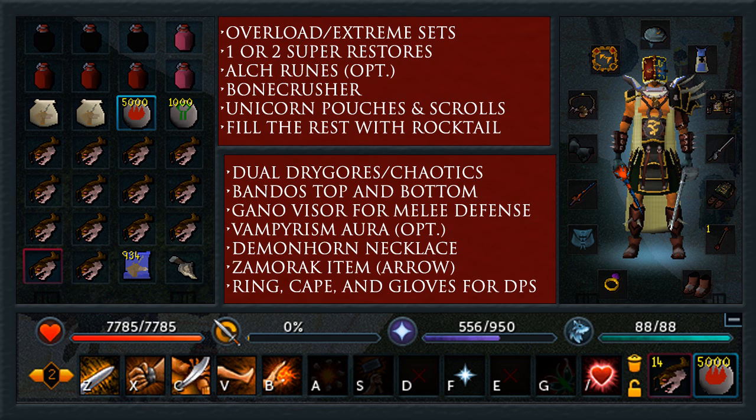I do have a lower level setup if you were wondering, so just stay tuned for that. Feel free to copy down the action bar shown below here, and then resume when you want the inventory and gear setup.